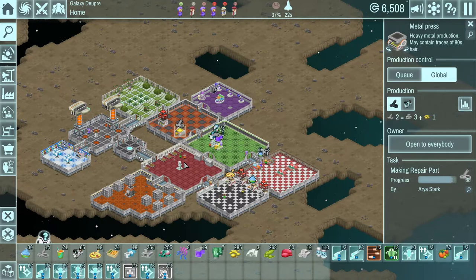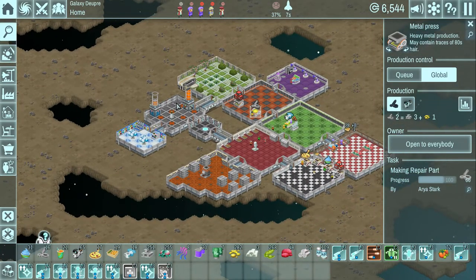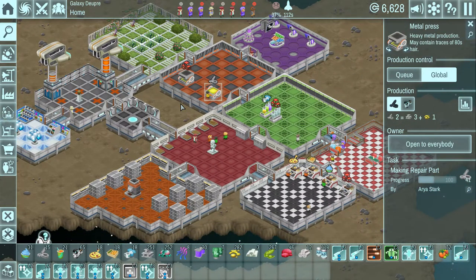That's pretty much the Spatials. The only thing I wish it had was a free play mode, though I guess this pretty much is free play to be fair. It looks like every time you start a new game it generates the planets differently, so the only thing free play would add is going to any planet whenever you wanted without having to progress in a specific manner.